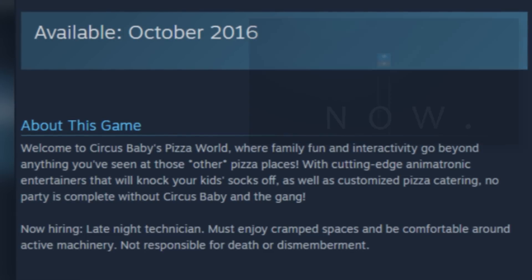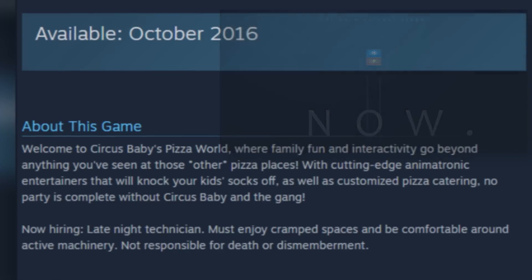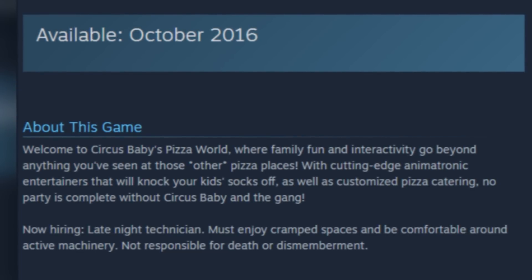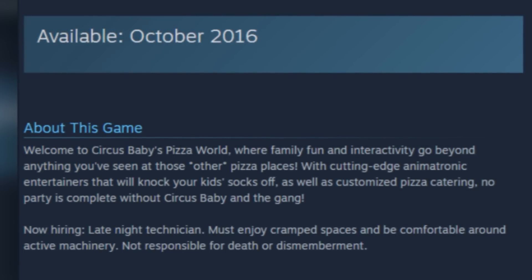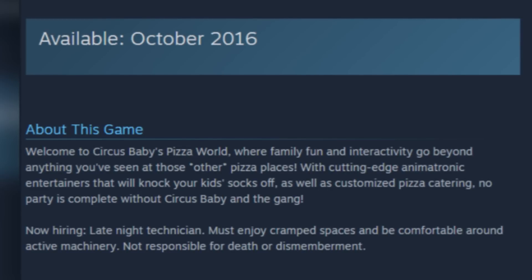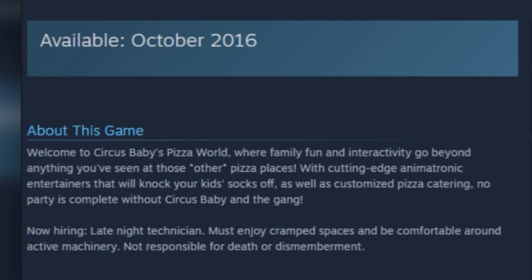With the last teaser on scottgames.com — 'Get back on your stage now' — perhaps the animatronics can respond to commands. The 'customized pizza catering' line has a double meaning: it could mean pizza customized with your toppings, or it could mean customizing the character serving you, which could lead to some dark and horrible scenarios. Importantly, the first sentence alone confirms we are in a circus location.